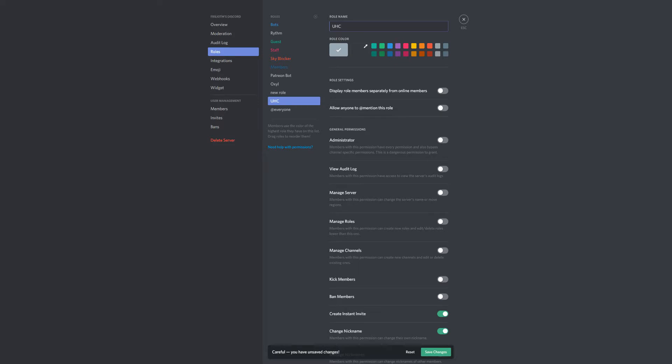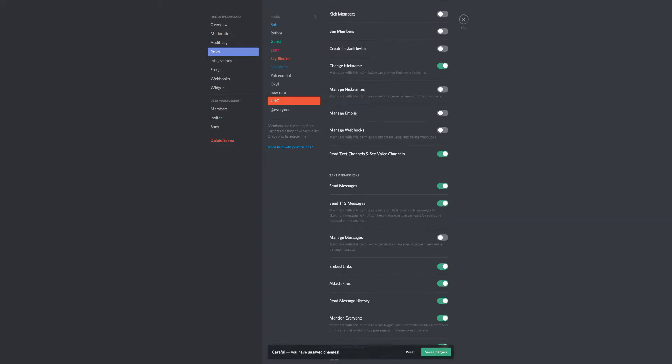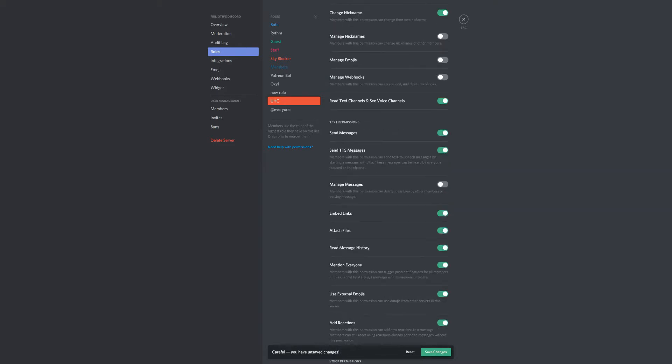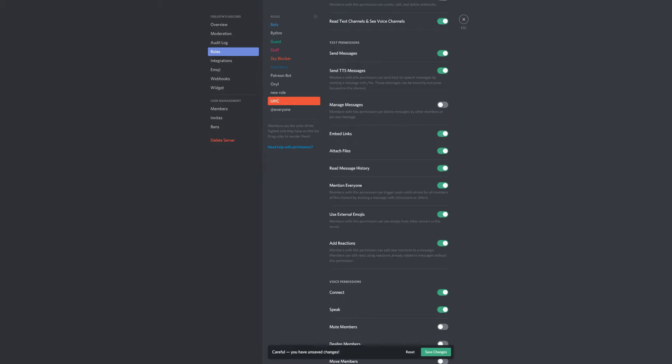What colour shall we give it? Let's give it orange — why not. That's going to allow people to — we don't want them to create an instant invite — probably allow them to change their nicknames, read text, send messages, attach files, read messages, mention everyone. The two important ones: I need them to be able to connect to voice and to speak. So as long as those two are active, the rest of them I will mess about with later. So I've saved that.